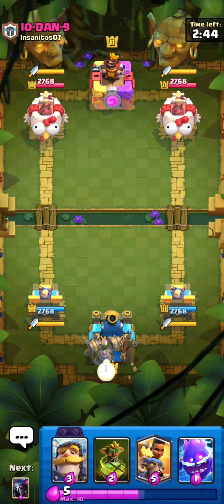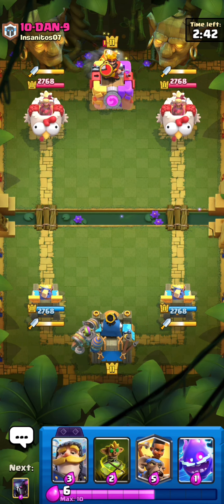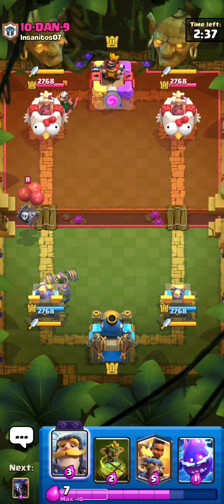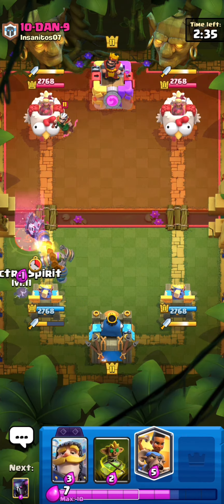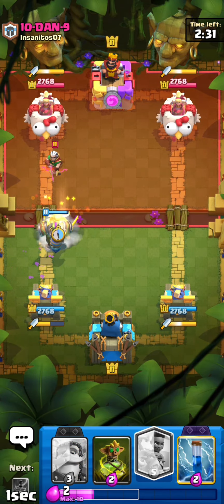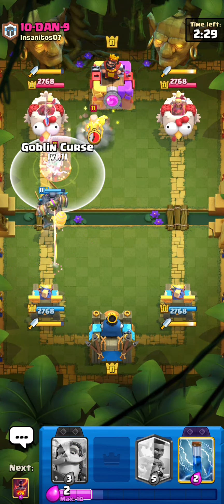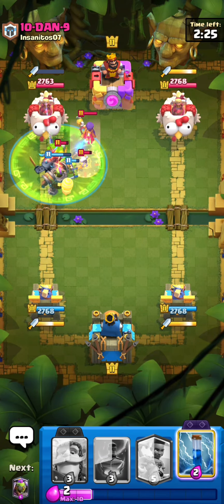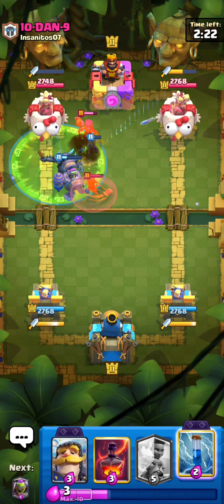First play - PEKKA and Goblin Curse. Playing with those two cards more, oh my gosh, this combo is like the best combo in the whole entire game. Why is this combo so good? We're gonna PEKKA the bridge. Then we'll Goblin Curse because all the skeletons from the witch are just going to turn into goblins.